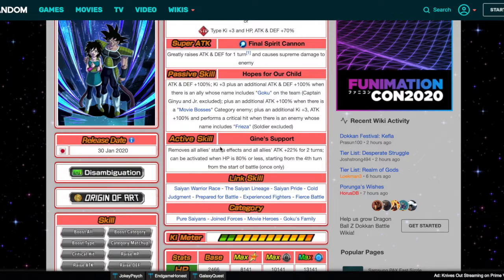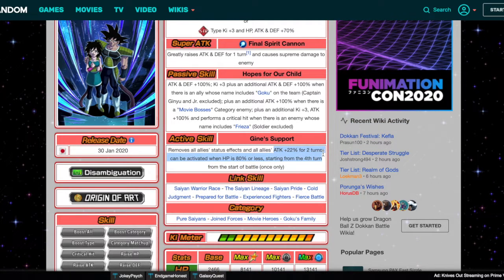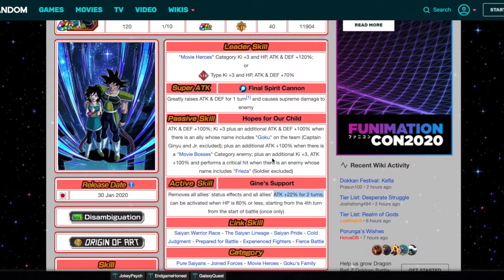His active skill, called Gine Support, removes all ally status effects and gives all allies ATK +22% for 2 turns. It can be activated when HP is 80% or less, starting from the 4th turn of battle. This is really good for showcase purposes — for example, if you use LR Pan who gets 33% Attack, and on the turn before you pop Bardock's active skill, then get LR Pan and pop her active skill, you're now at a 55% Attack boost for every unit for 2 turns. 22% is a perfect amount. They definitely did this unit justice. Do not be upset if you walk away with only Bardock — huge W.